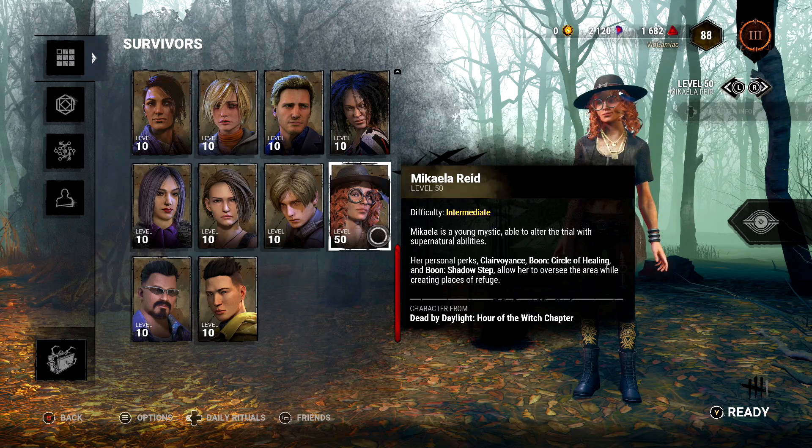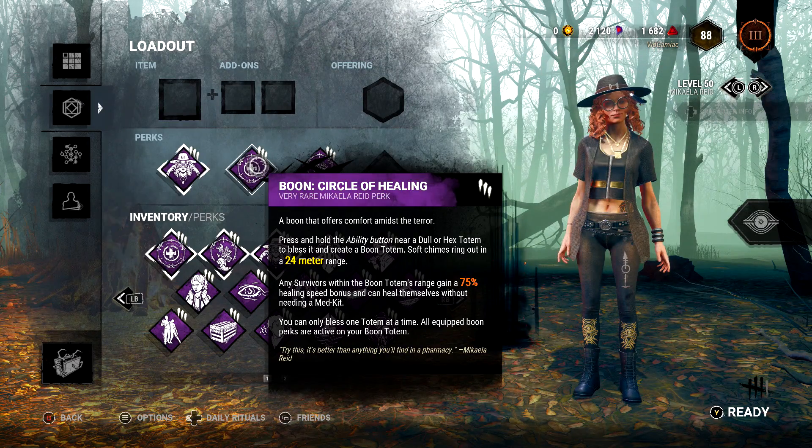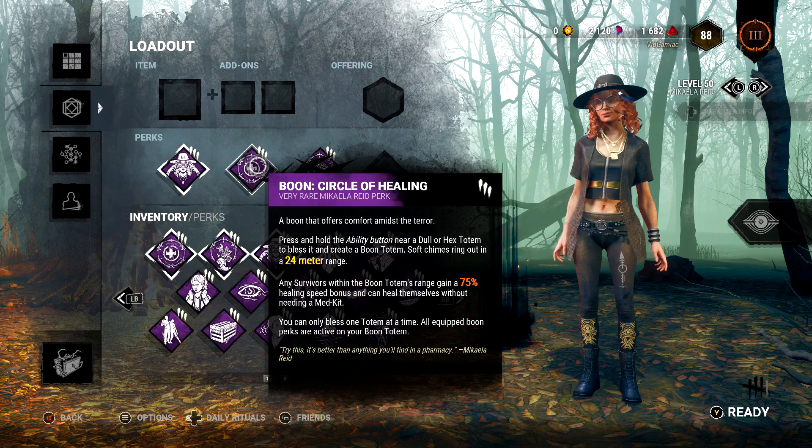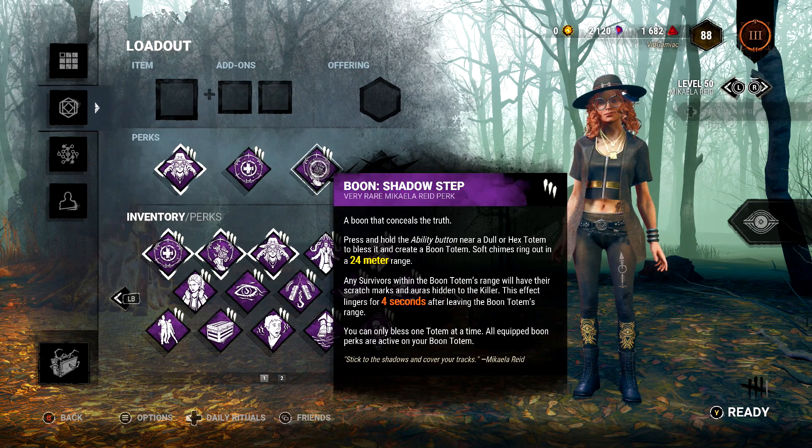You can use whoever you want for this achievement, but typically you're going to want to use the DLC's character, who is going to be Makayla. Makayla is going to have two abilities you can use for this achievement: Circle of Healing and Shadow Step.